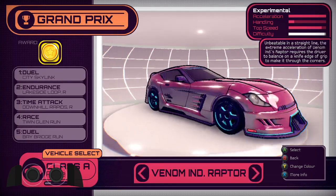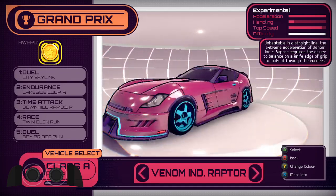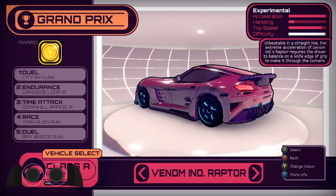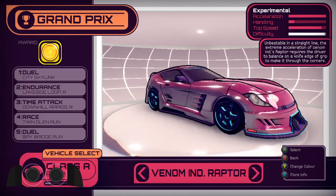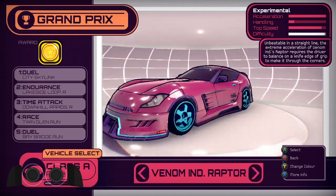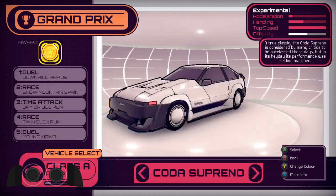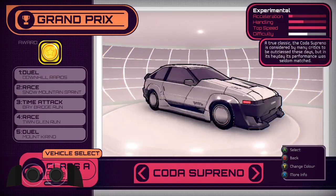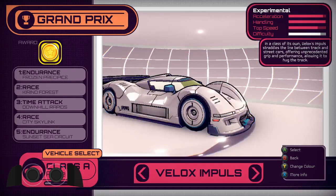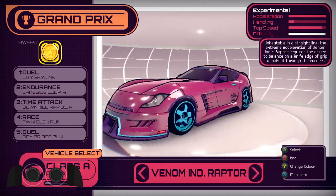The Raptor's biggest strengths are its really insane acceleration — it's maxed out and perfect — and its very high top speed. High acceleration and high top speed means you can get up to top speed very quickly. Its top speed isn't quite what the Soprano's is; the Soprano's is slightly higher, and on tracks that can take advantage of that extra top speed, that's where the Soprano will beat out the Raptor. But everything else, Raptor wins.